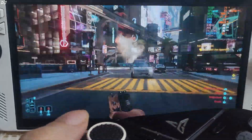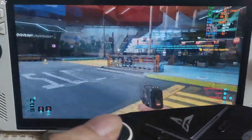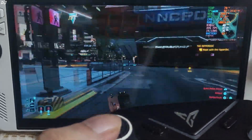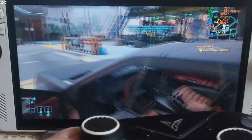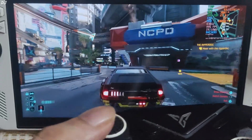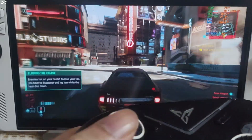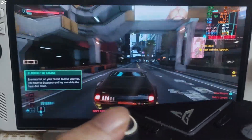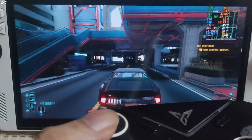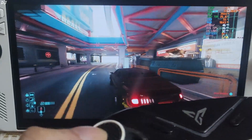I'm in Little China, standing right outside V's apartment building. FPS is close to 45. VRAM usage is around 3.8 GB and RAM usage is around 10 GB. I drive my vehicle around and change the camera perspective. This game is nicely optimized on PC. This particular open-world sequence is very demanding with lots of NPCs. Performance remains stable and FPS stays close to 45.